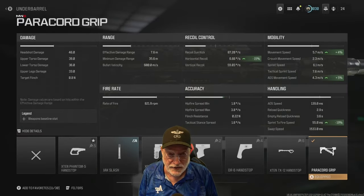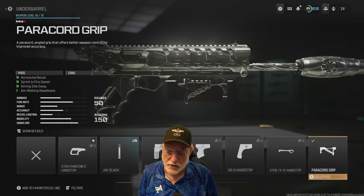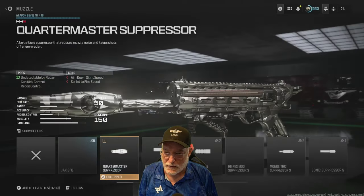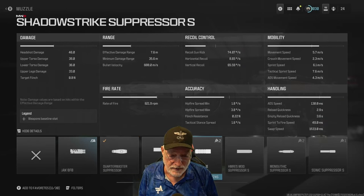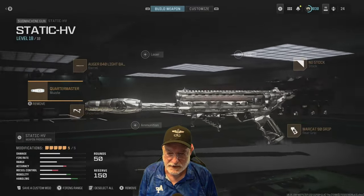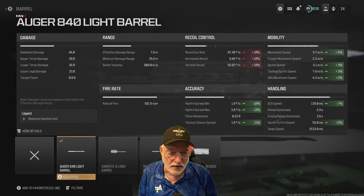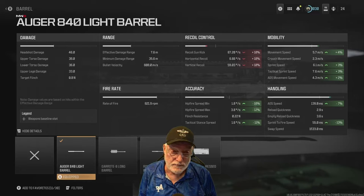The paracord grip — this is a go-to attachment for Grandpa. There are absolutely no cons to it. It helps sprint to fire by 19%, 5% ADS movement, and movement speed is up at 5.7 meters per second. The quartermaster suppressor — you guys beat Grandpa up over that one; it hurts the sprint to fire by 12%. You may want to go with the shadow strike instead, which gives you a 49 millisecond sprint to fire and 130 millisecond ADS speed. But I'll stick with the quartermaster since y'all like to see it. The auger 840 light barrel lights up mobility and handling, with 1.8 degrees per second in hip fire. The tactical stance is below 2 at 1.6 degrees per second. It lights up the recoil 10% — that's fairly significant.